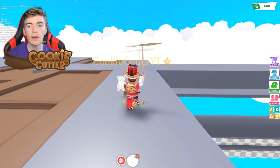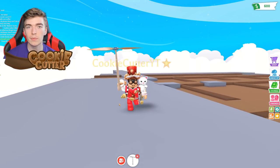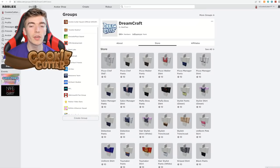How do we know? Adopt Me has been updating all of their other buildings, having recently updated the ice cream shop. Adopt Me even went and created some new outfits on the official Roblox Adopt Me group called Dreamcraft, where we can get a chef's t-shirt, chef's pants, a pizza waiter outfit, or even a pizza manager outfit.